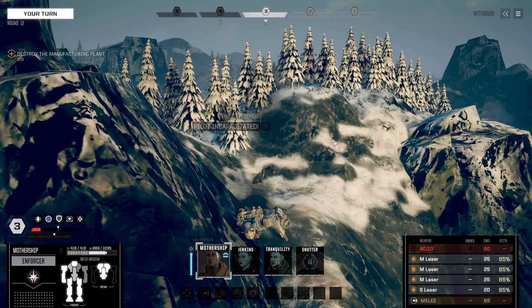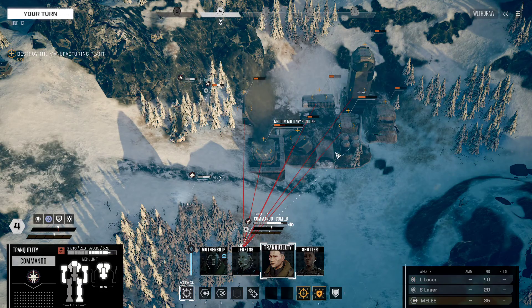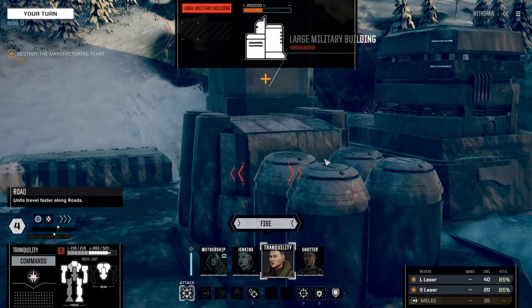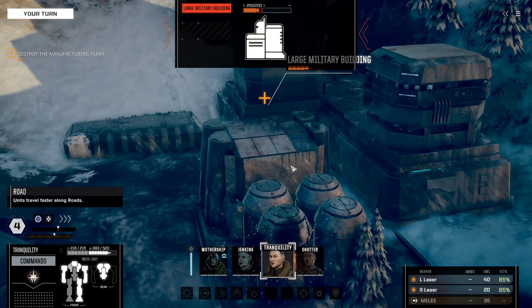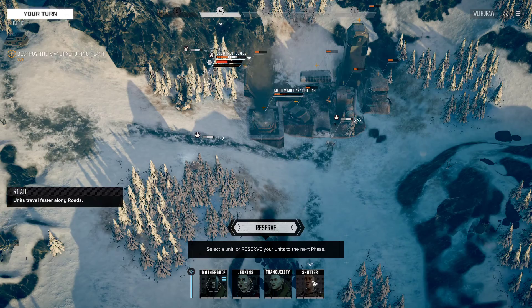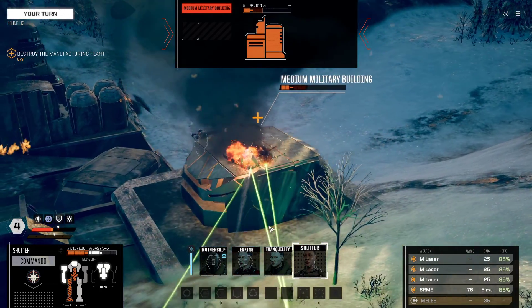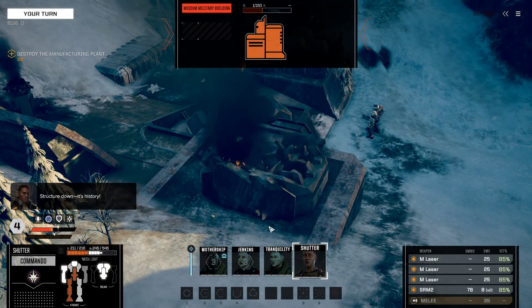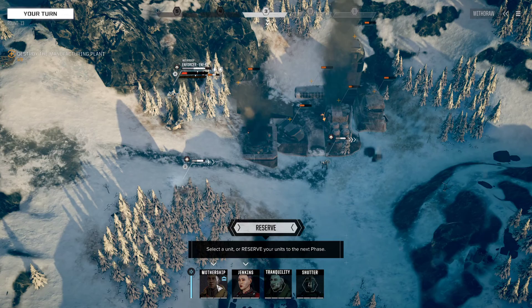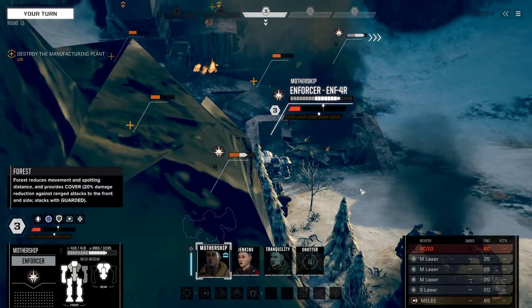Now let's finish this mission quick. Come on up over here and we're going to work on this large military building. Now this Commando can finish off this medium military building. Did that spawn in reinforcements? It would appear that the answer is no — and for that I am truly grateful.